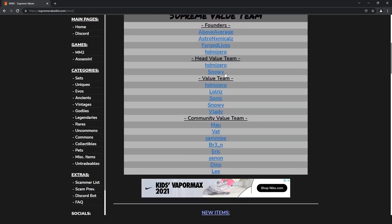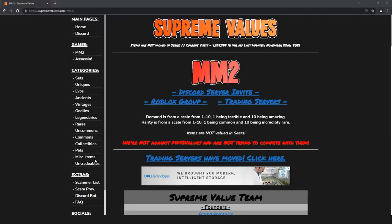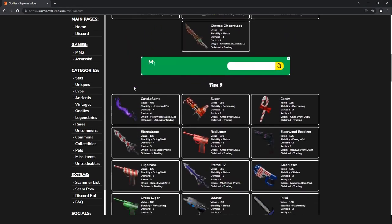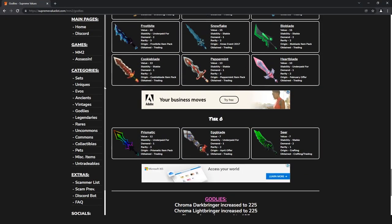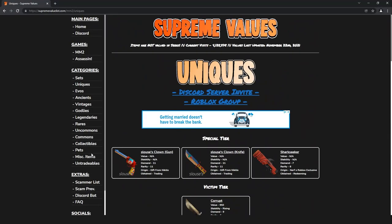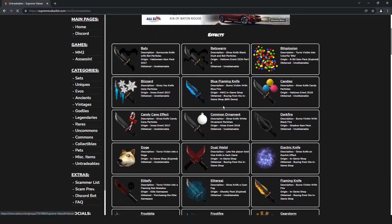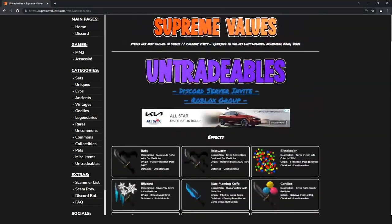So this is how you access the MM2 page. There's update logs, etc. And then from here, or technically any page, you can go to, for example, the godly's values — and boom, that's all of the godlys. At the bottom we have update logs, just in case you want to see what was updated. We have the uniques page — it lists all the uniques, like the awards, Celeste's Clown, Shark Seeker even. You can go to collectibles; it has all the collectible items. Untreatables has all the effects, radios, and on moats. So that's a pretty cool page.